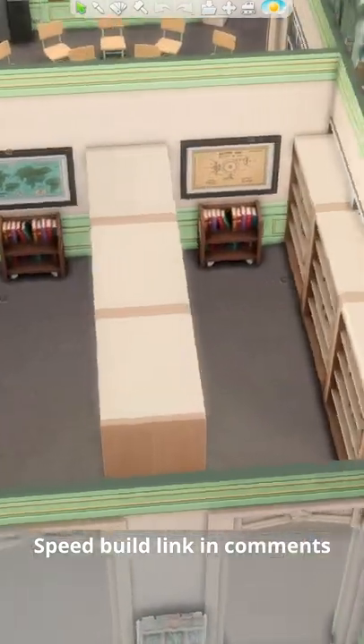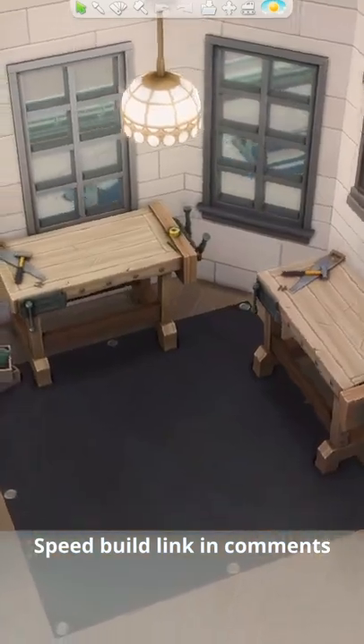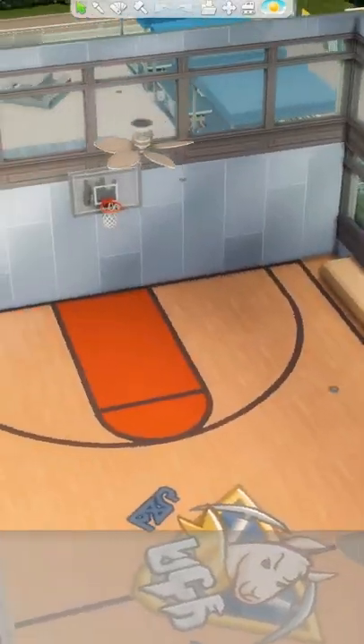The third floor is the activity floor with a library, chess area, computer lab, music room, art studio, and woodworking studio. We also have a gymnasium with seating on the second floor.